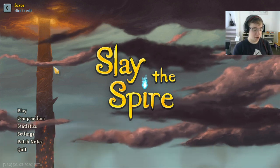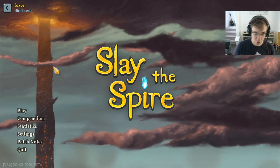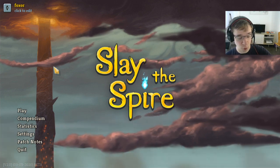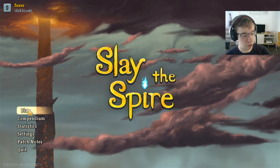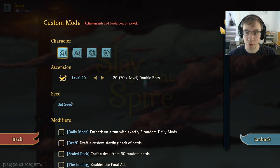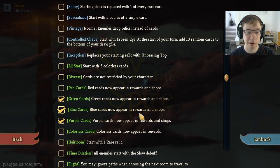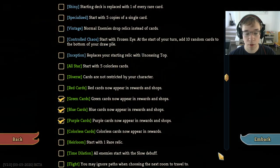Good morning and welcome back to another Slay of the Spire stream. I am Rose Vegetable Bread. Today we're starting on the four class combinations. We finished up all the one class combinations, all the two class combinations, all the three class combinations, and finally we're doing the last four runs today. The final four class combinations, of which there's only one per class. The Ironclad one is of course green, blue, purple Ironclad — I'm just going to call that Prismatic Ironclad because that's too many colors. Let's get started.